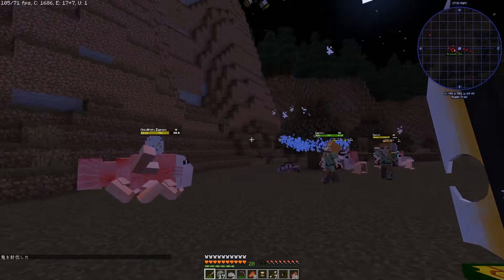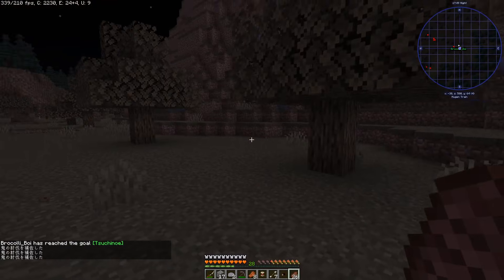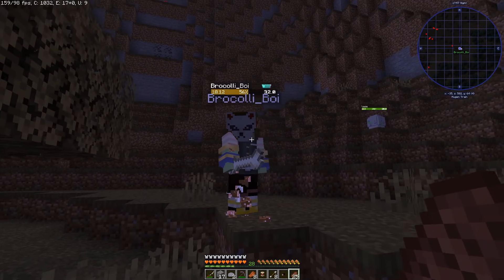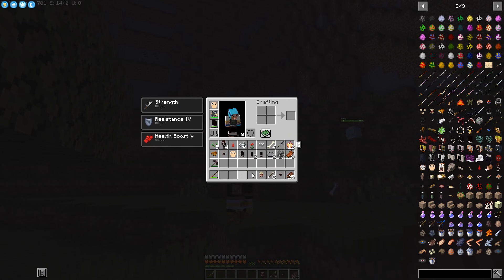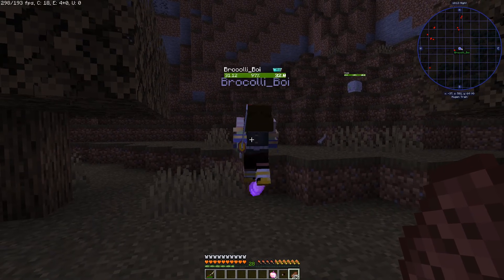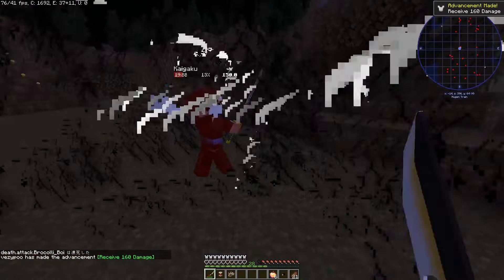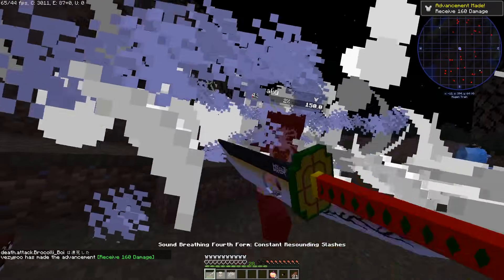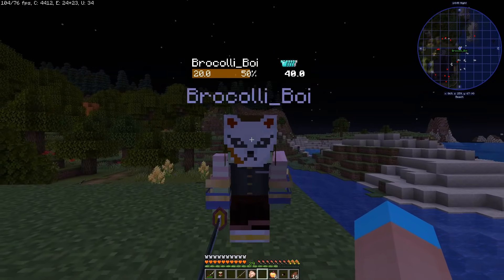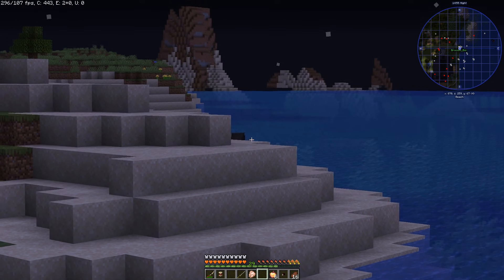Watch out for those fish demons. There's an upper moon right here — you got this, get him! It's a tongue demon. Nice, you ranked up again! Do you think you're ready for Enmu? He seems really intimidating. All he does is turn into a train — that sounds intimidating. But Broccoli, you hit hashira rank! And I've spotted Enmu over there — are you ready for battle?